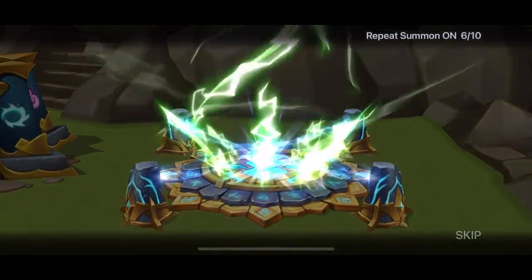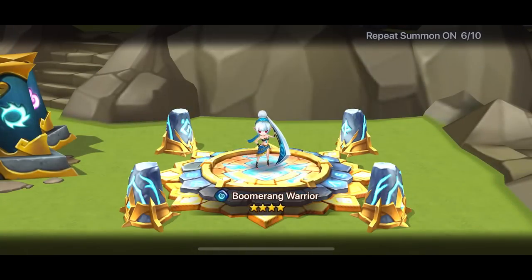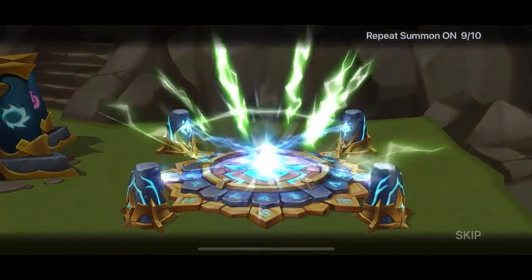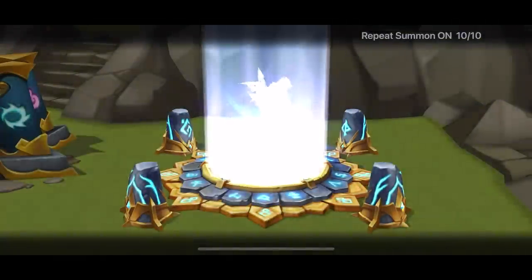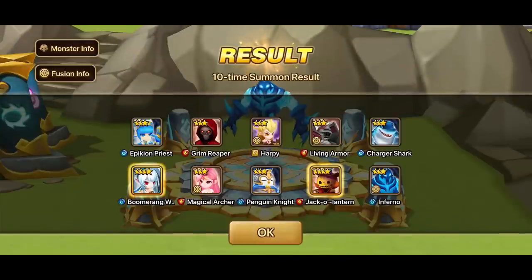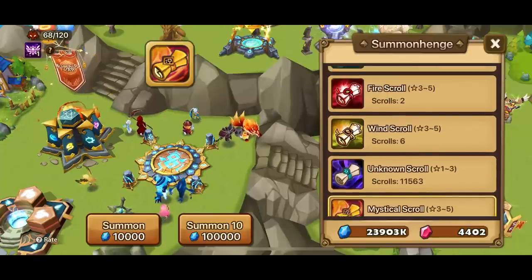It's pretty good that we now have the 10-time summon. We are saving our Light and Dark scrolls for a later summon session. We got that fire Jack-o'-lantern — he's okay, but Chillin is definitely much better. We got lightning from all those scrolls.